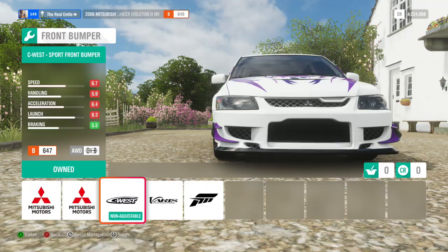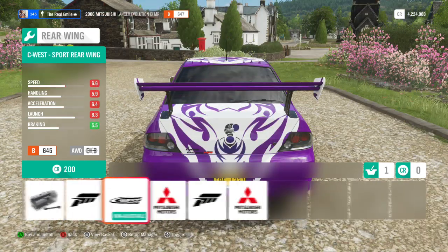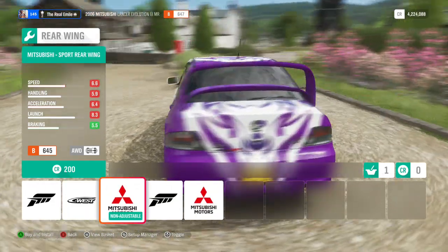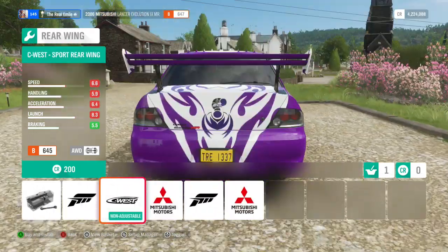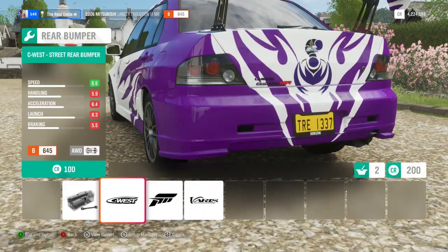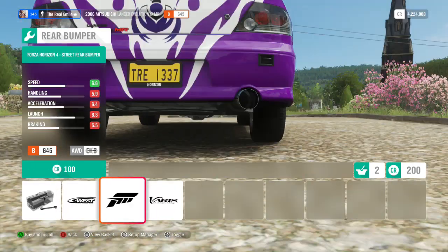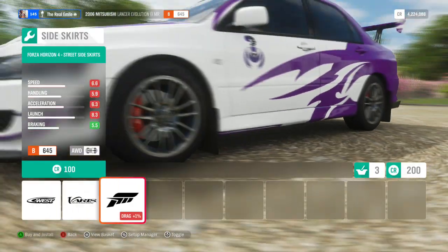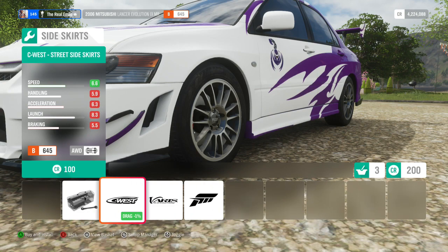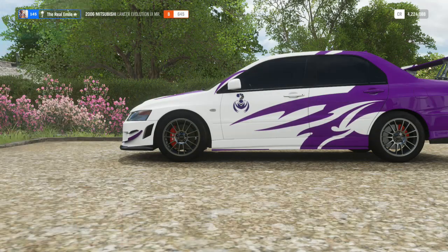I quite like the fact that the canards are purple on that one. It has a bit of a silly looking front grille. This car does have a lot of different body mods, including the most ridiculous wing in the world. I'm tempted to put that on — actually, that wing is awesome, that wing is ridiculous. We've got to go for that wing. The exhaust is apparently see-through, and we'll go for some carbon fibre bits on the bottom.